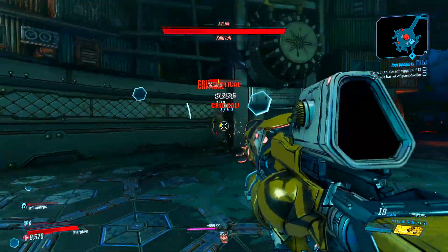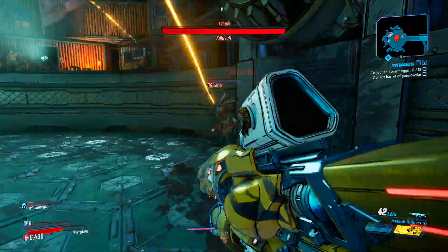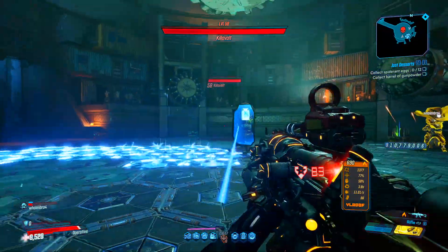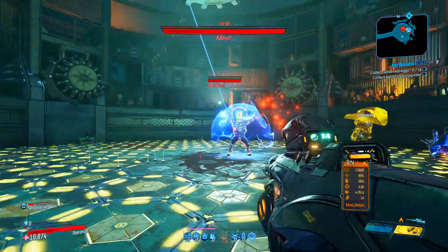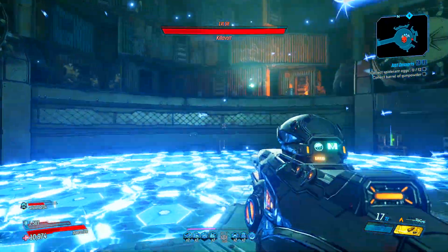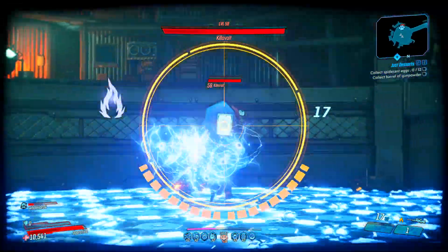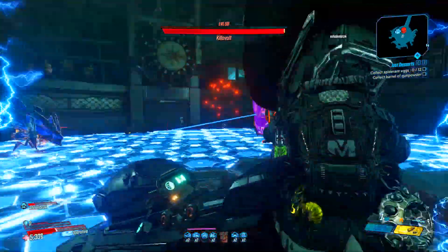This is one of those weapons that is 100% worth farming, especially if you're Flak with Fadeaway — this thing could literally destroy Grave Ward on Mayhem 10 within seconds. Killavolt is actually much easier to do with a friend, because Killavolt has a shield that can resist electric damage and also a physical shield that's hard to get past.